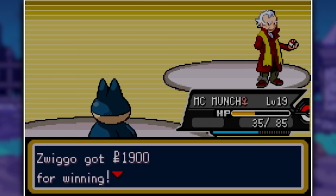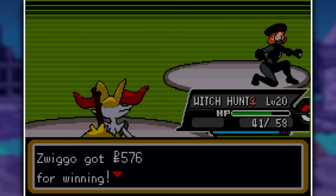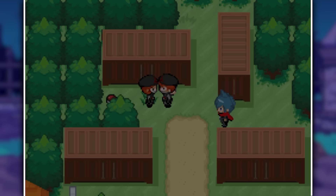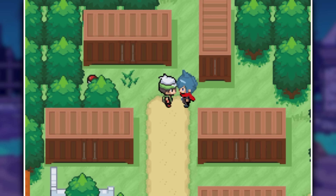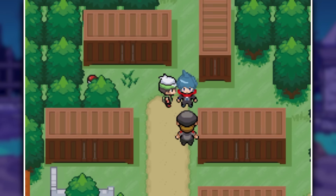We then hear some noise in a local storage place and see Team Void is once again up to no good trying to break into one of the containers. Me and my rival try to stop them — I beat my grunt easily but my rival lost to the other one, so they're able to call a helicopter and take the container with them. The police come along and tell us the container was full of fuel cans, which they probably need to power something up.